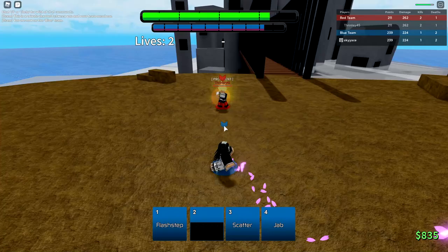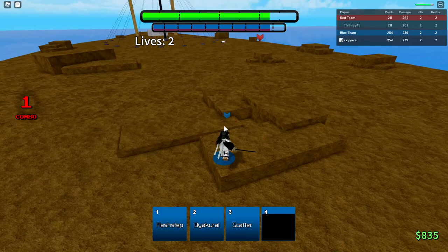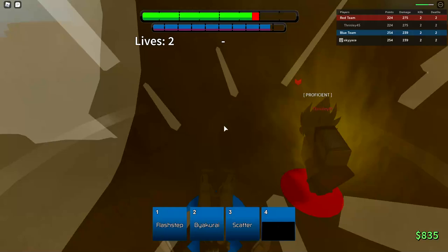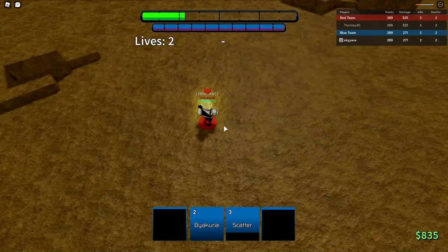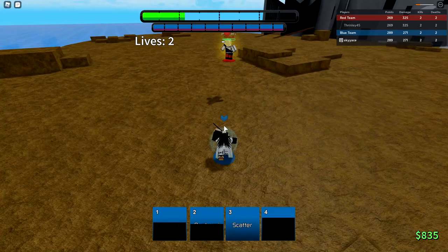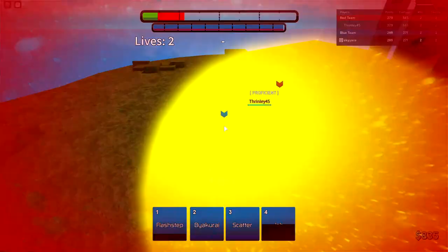That jab move is really good, but I suck at using moves like jab. For some reason I land True Strike a lot on Shanks, but on Byakuya I can never land this skill. I don't know why — even though it's the same exact skill. He's not in that. I don't like freaking Byakuya. He's just not fun to me.